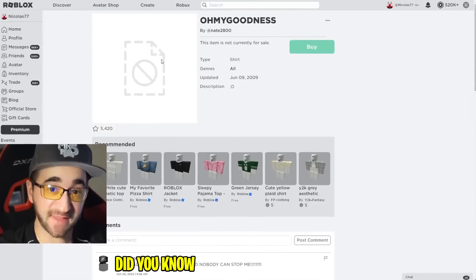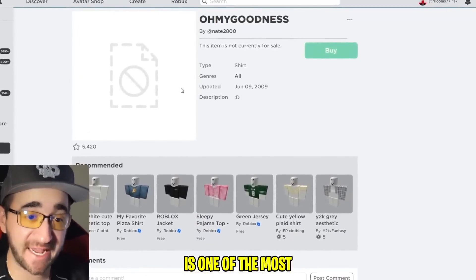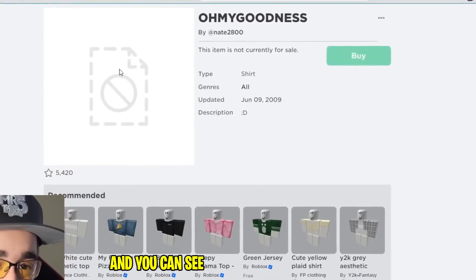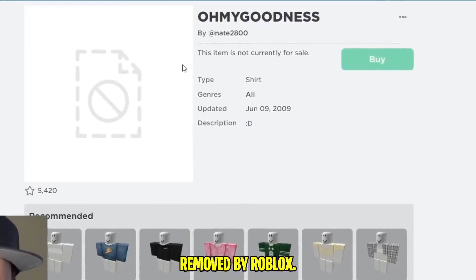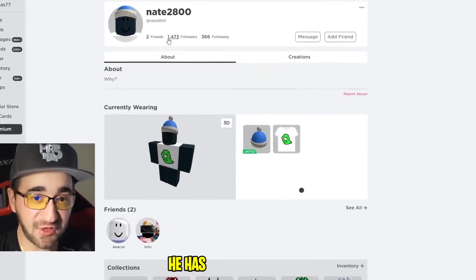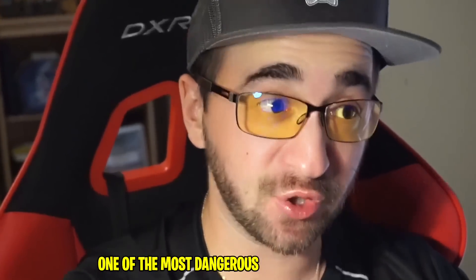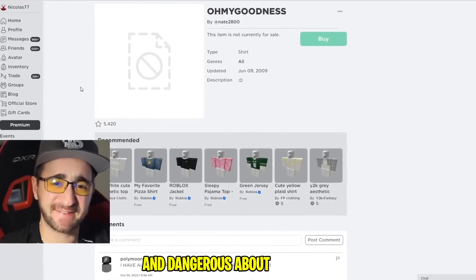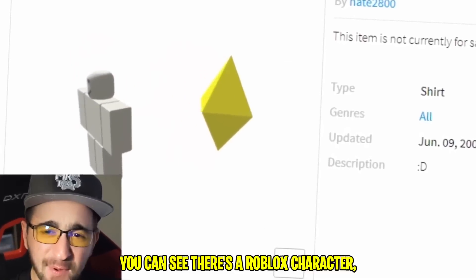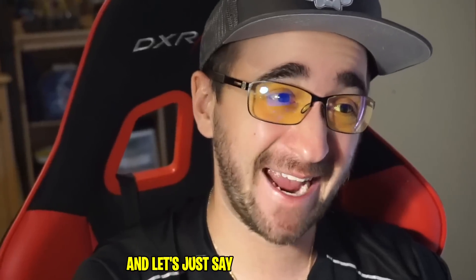Did you know that this t-shirt from 2009 with a very innocent description is one of the most dangerous t-shirts of all time? It has 5,000 favorites and you can see the t-shirt is completely gone - removed by Roblox. If you go to this guy's profile, he's not banned - he has 1,400 followers and joined in 2007. He's one of the most dangerous players of all time. Here's the original shirt before it was removed - you can see a Roblox character with some sort of crystal on the t-shirt.